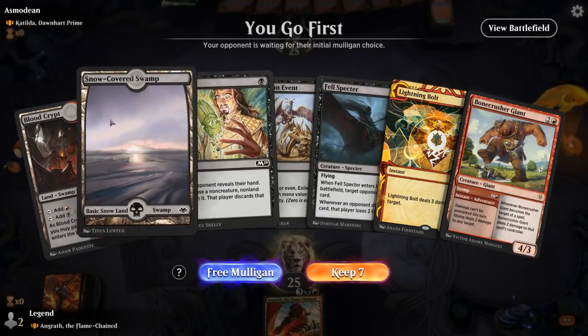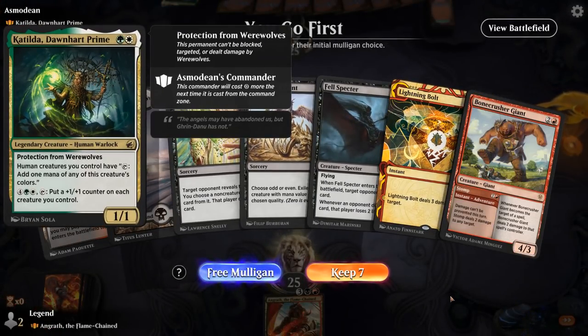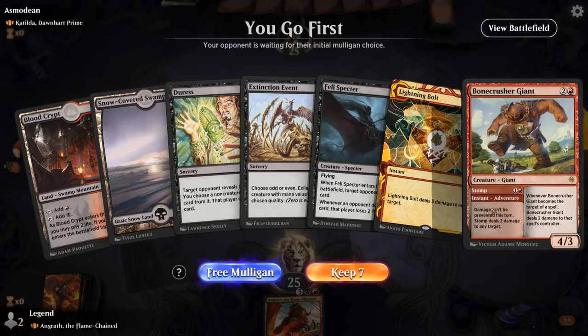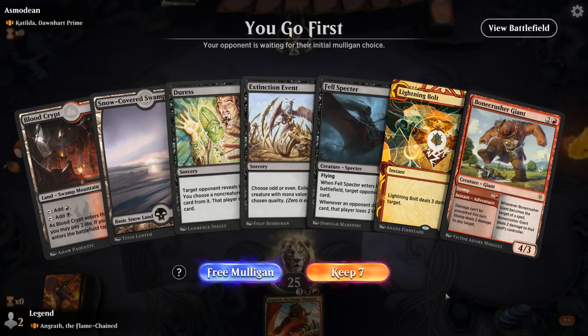We're on the play, facing Catilda — green-white humans. Extinction Event will be quite effective here. I've got a few removal spells, a little light on lands admittedly. I don't think the rest is going to be at its best here, but I'll give it a shot.